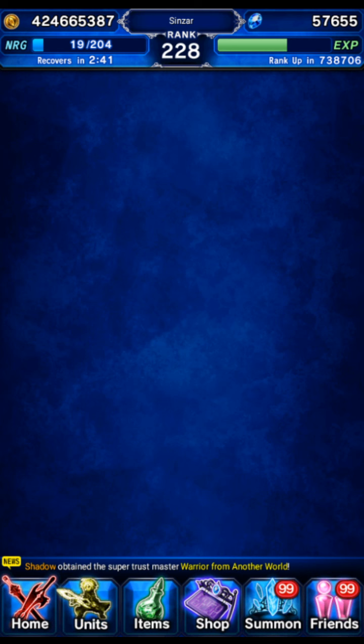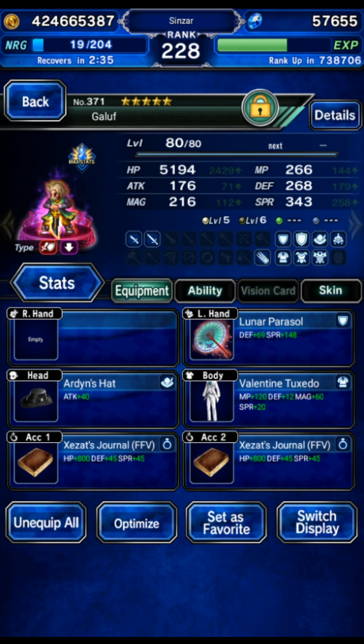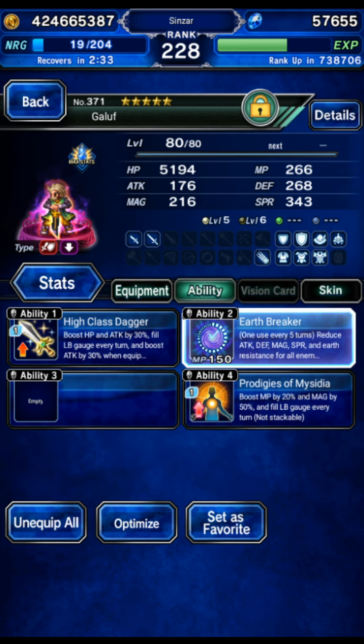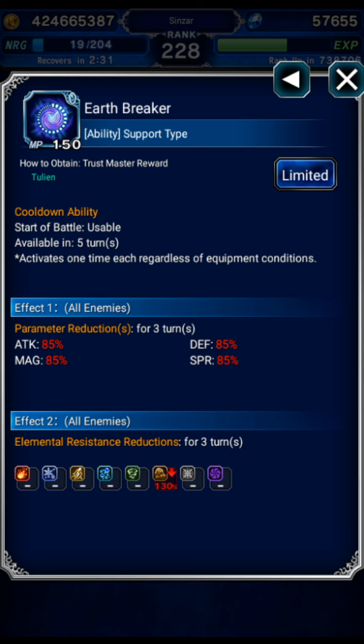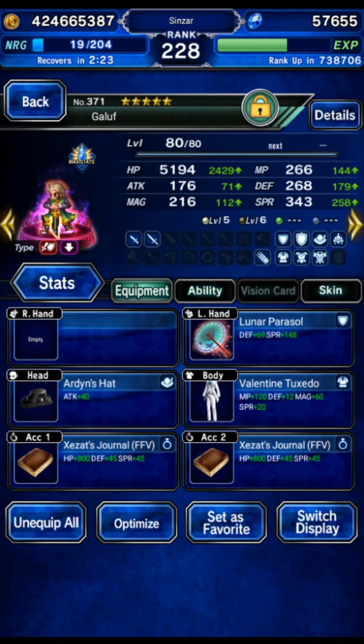I'm going to show you the gear of this team, and I'm going to show you Ferris's gear from the previous video because I totally forgot. Baby Galoof is just using some LB entrusting — LB fill gear. I did give him Earthbreaker; he was going to be a breaker in case the fight went longer, but we didn't need it. Just LB fill per turn, and he entrusted on turns two or three. He's an entruster — you could also use the four-star Bartz, the old original one; works totally fine as well.